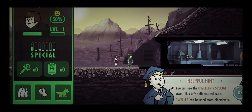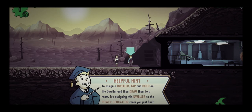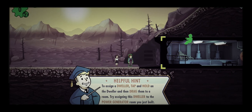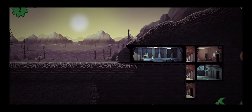Oh, I like this interface! You can see the dwellers' special stats — this info tells you where a dweller can be most effective. Bobby Marae — tap and hold the dweller, drag them to the room. And you... we can't see her stats. Believe me, I was tapping on it. So now that that's done.